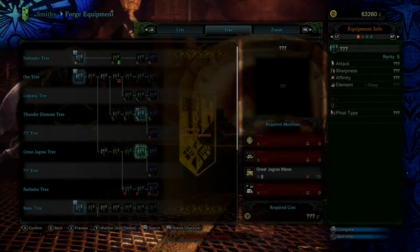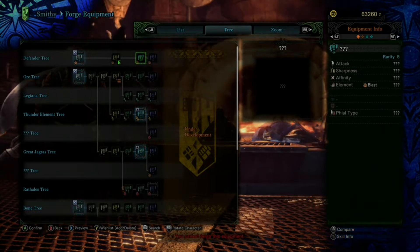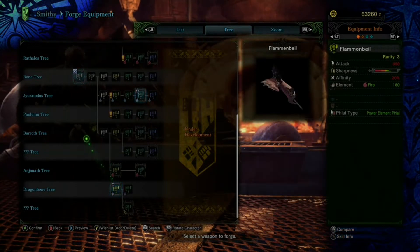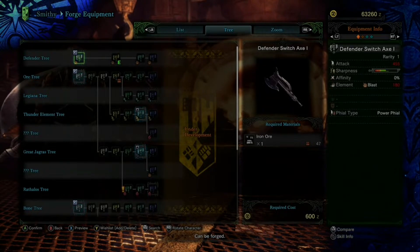If you just check out all these stats for all the things that are currently unlocked to this level, the defender tree axe — the switch axe — just has the best overall damage and the best blast capability, which is obviously an effect the weapon has.